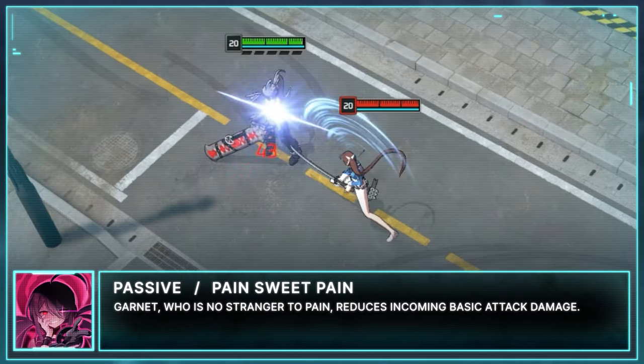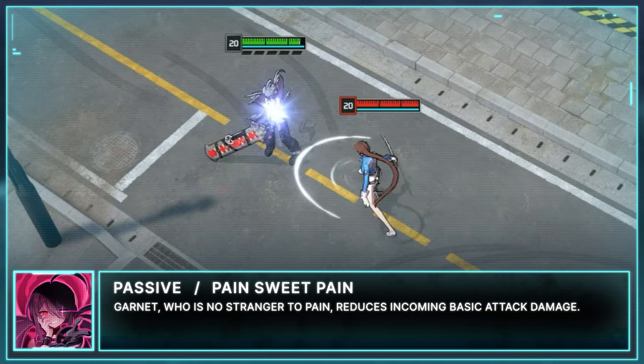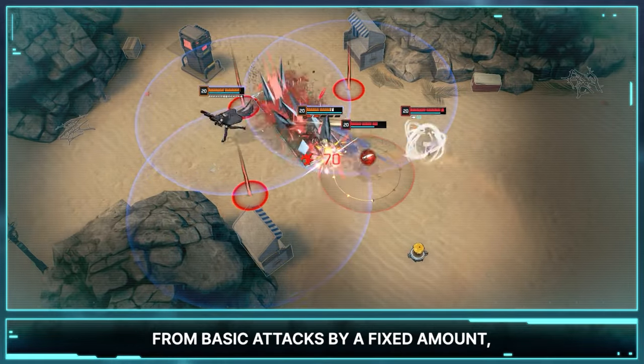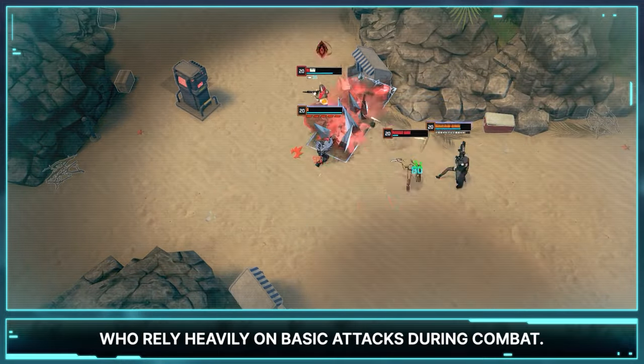Passive: Sweet Pain. Garnet, who's no stranger to pain, reduces incoming basic attack damage. Her passive reduces incoming damage from basic attacks by a fixed amount, allowing her to show great durability even against ranged DPS who rely heavily on basic attacks during combat.